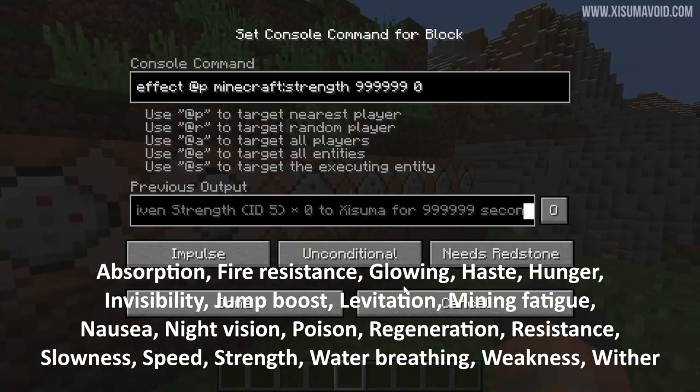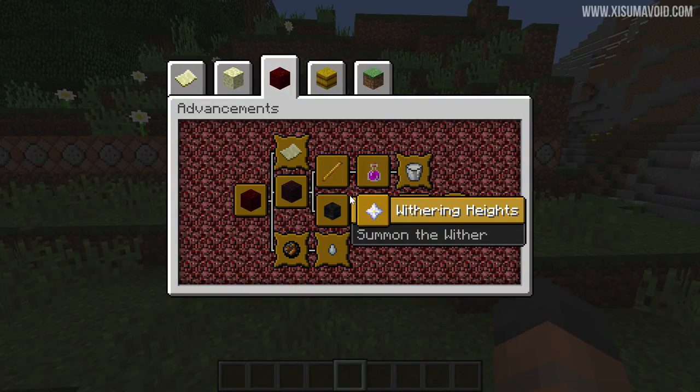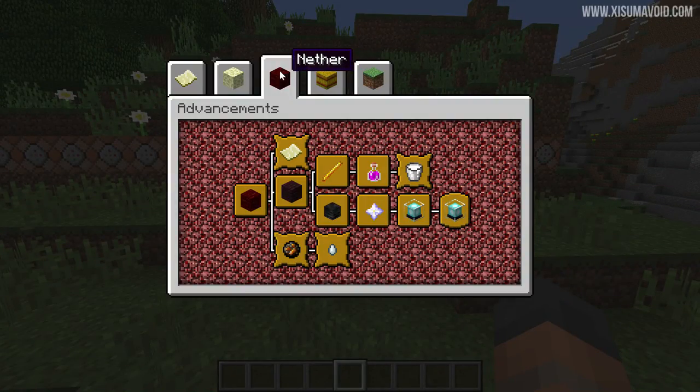We need to have all 20 of these applied to us at the same time. Now if I press L to bring open the advancements tab, we go to the nether section — you'll see that we've completed all of them here and the one that we're getting is actually a hidden one which will be right in this spot here.